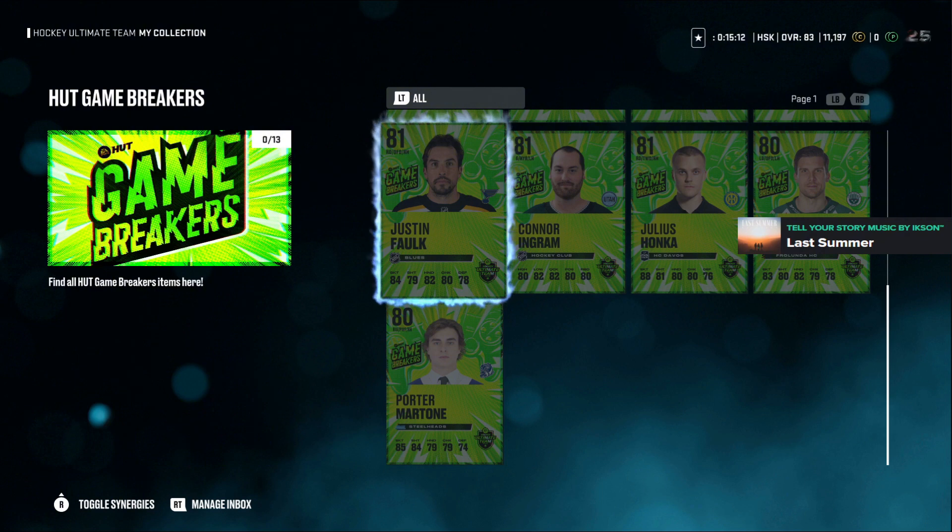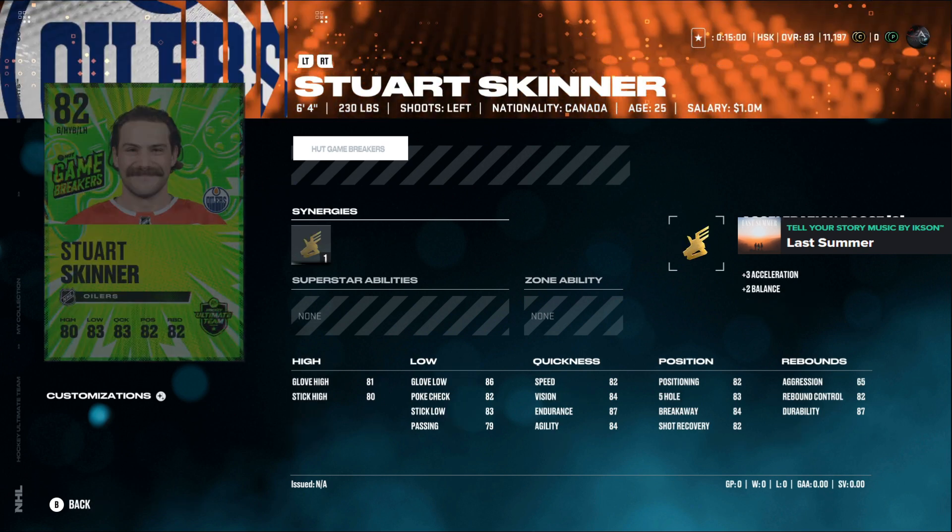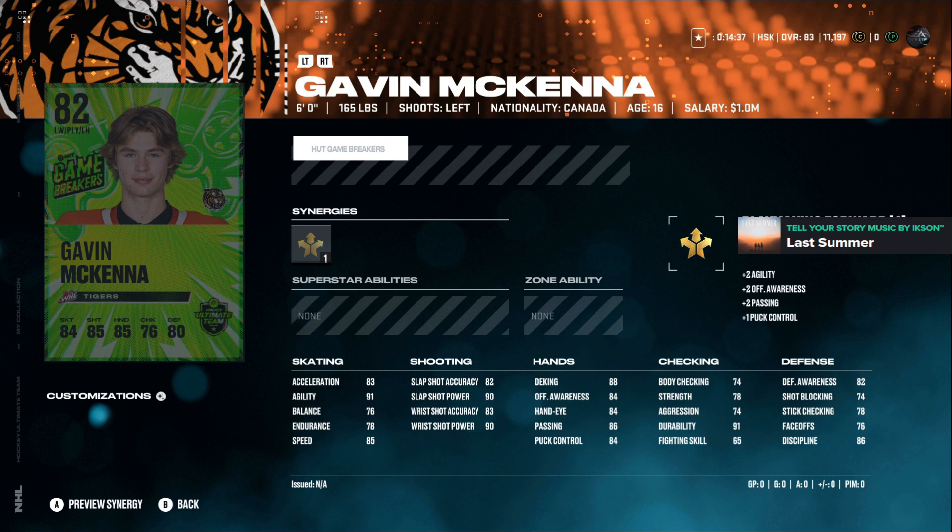Justin Folk at 6'0", 214 lbs is mid-tier as well — lower tier — I don't think he's going to make a spot either. Stewart Skinner at 6'4", 230 lbs might be a good goalie to get if you need something above the 76s. The bigger goalies are the ones we gotta aim for right now, but with mid 80s shot stats I don't know if he'll be good enough.